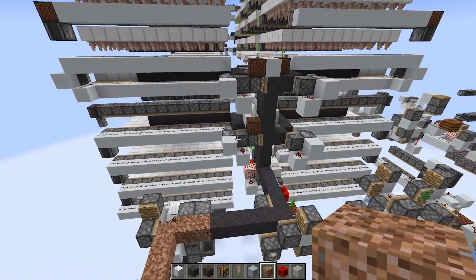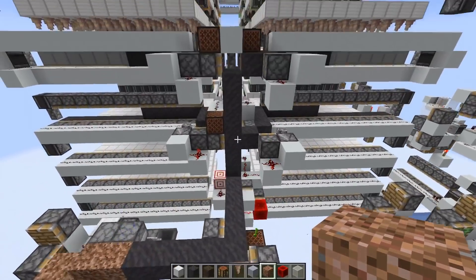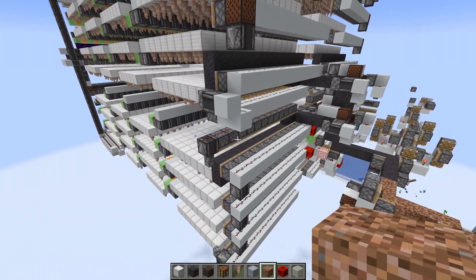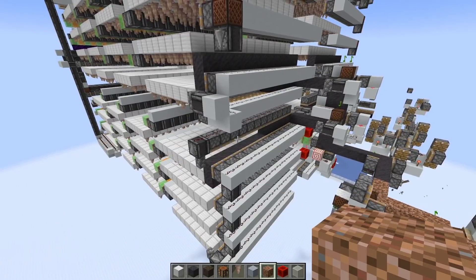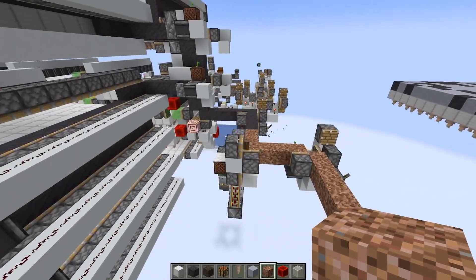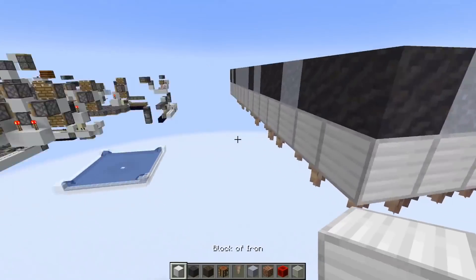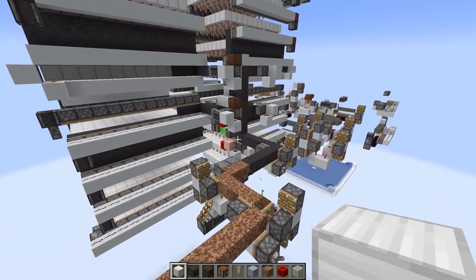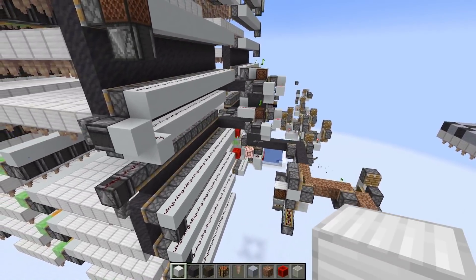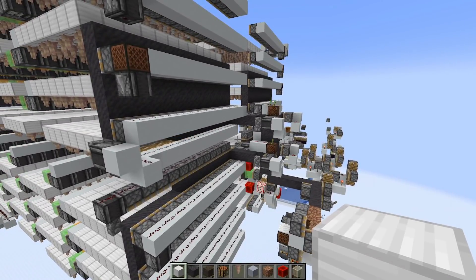What we do first is split up the incoming block stream. There's a little contraption that turns the dirt into mud, and then we split the block stream into 16 different slices. The reason we split it up is to make it more lag friendly. Technically you could have blocks being pushed along a line over pointed dripstone below, but most of the time the blocks would be moving and can't be converted. By splitting up the block stream we make it more lag efficient.